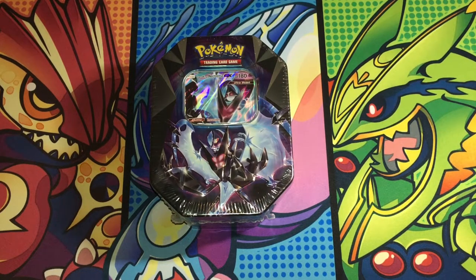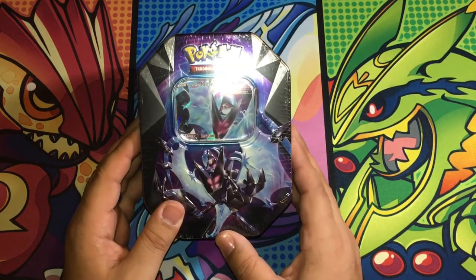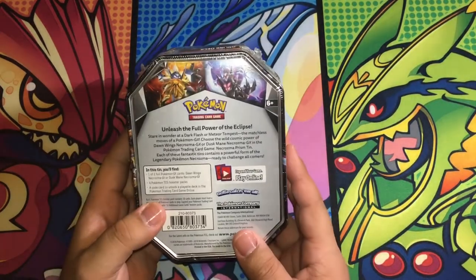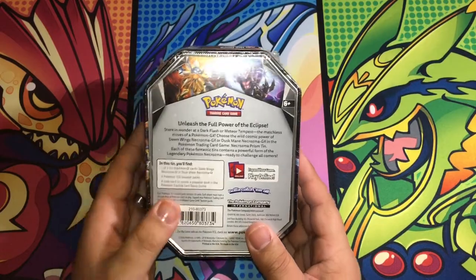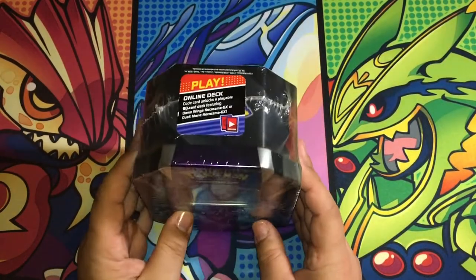Hi everybody, it's Big CJ and Little CJ. We're back with another video. Here we got a Pokemon tin of Dawnwing's Necrozma GX. This tin contains four Pokemon booster packs and also a code for a playable deck with the Dawnwing's Necrozma. So we're just going to get to opening this tin up.